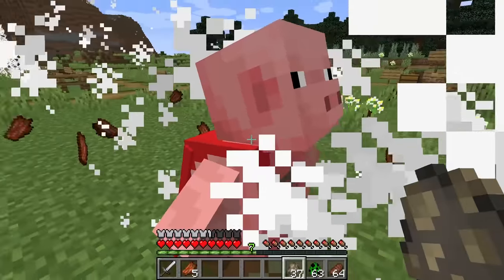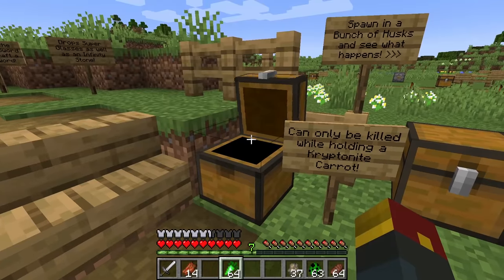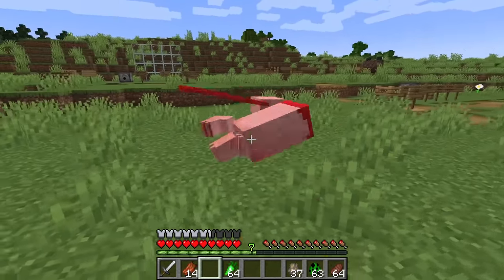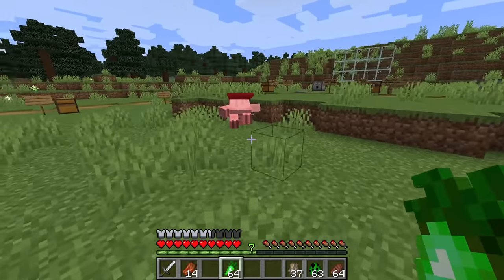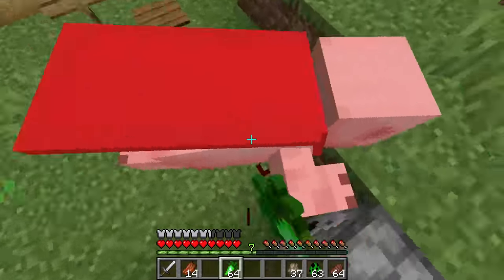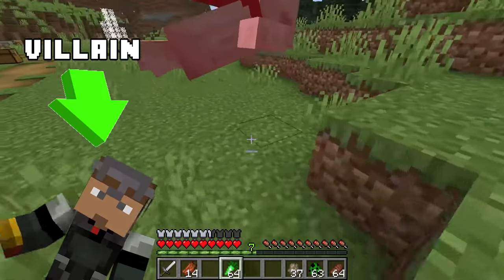Naturally this superhero's one weakness is a kryptonite carrot, which you can get in this chest right here. If we attempt to damage super pig you can see he just flies around and isn't too pleased, but if we hold kryptonite carrots we can actually deal some serious damage to him. He just kind of flew away - get back here, super pig! I'm acting as the villain in this video.